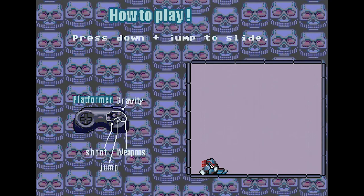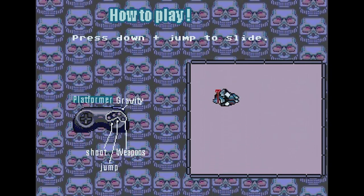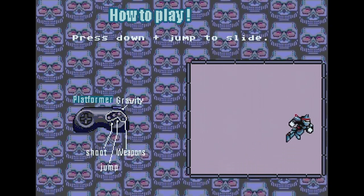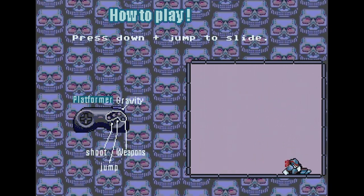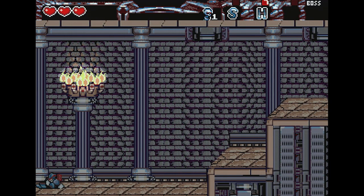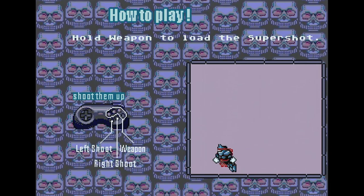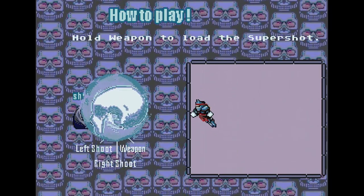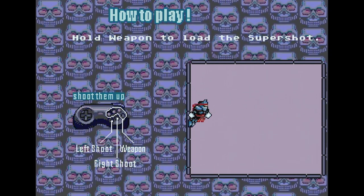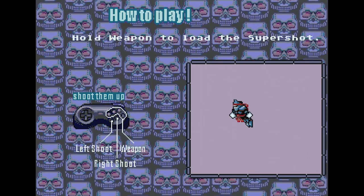You're then brought to a small gameplay window to get used to the controls. The game is a mix of platformer and shmup. In the platformer sections you can run, jump, double jump, shoot, and slide — kind of like Mega Man, except that if you keep hitting the slide button, you can slide indefinitely. In the shmup controls, you can shoot in either direction at will or charge up a special attack, though the special attack takes too long to charge and moves way too slowly to really be of any use.